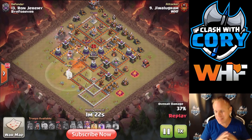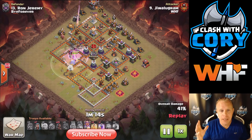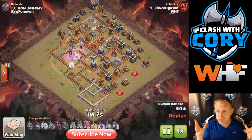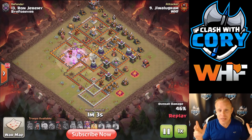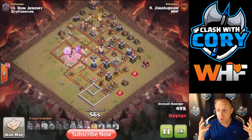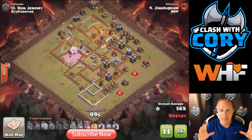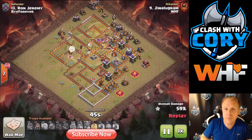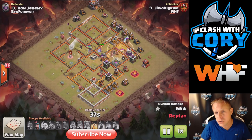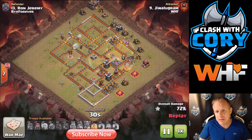Another positive for the Wall Wrecker is it's always going to break the walls — whether there's a defense there or not. As long as it's set in an area where it paths through a wall to reach the Town Hall, it will break those walls regardless of what's there. The Stone Slammer, by contrast, will only break walls if it's dropping on a defense that is touching a wall. If your queen charge runs a little too fast and takes out that defense before the Stone Slammer gets there, it's not going to break the wall.